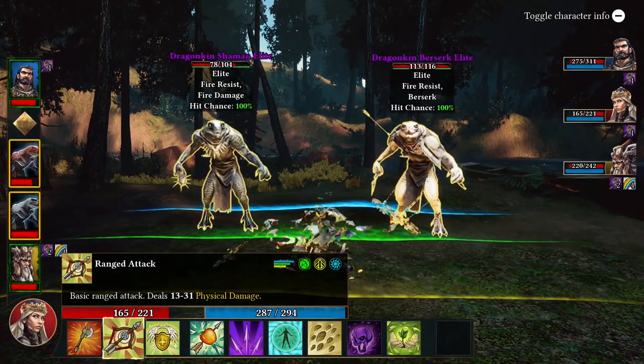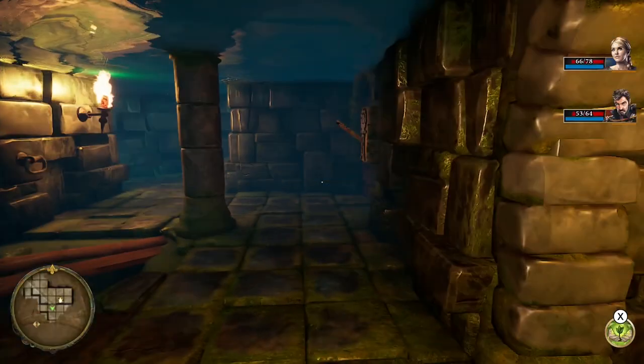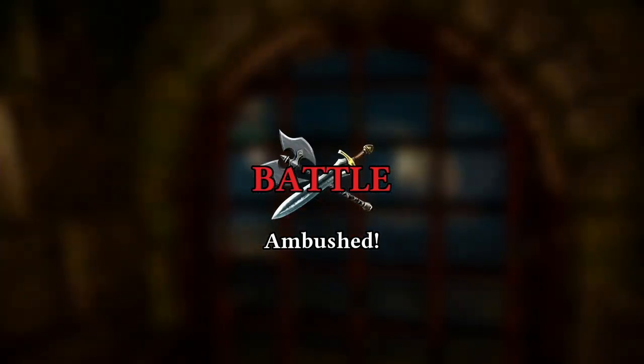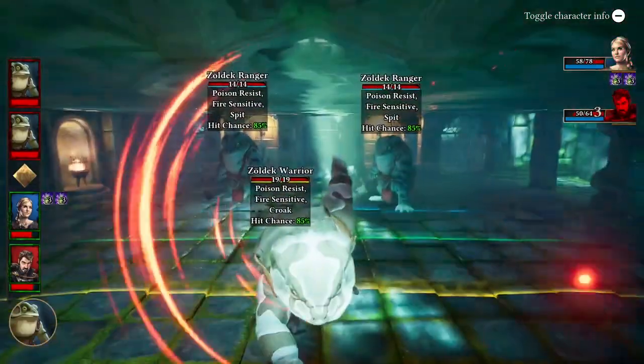Although you'll end up with a total party of seven, you can only have four appear in battle at once, with the campfires also serving as the swapping point. Each party member has two basic attacks and can unlock skills in combat as well as statistical buffs as they gain experience. Blessedly, all party members get the same experience regardless of whether or not they participate in the battle.